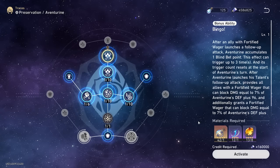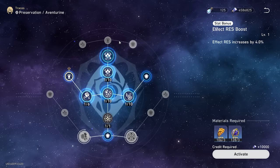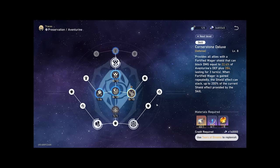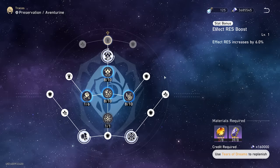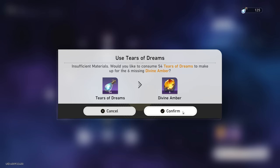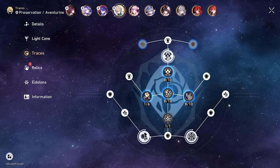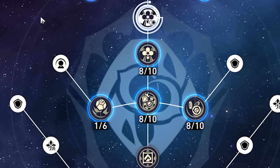Anyways, back to Aventurine. Next thing we've got to do is upgrade all his traces. I have pre-grinded most of the materials, so we'll skip past this part until I fully max them out. I got up to 888 — I think I'm going to use some Tears of Dreams to get a couple more traces. That should be everything we're able to do. Pretty decent traces — not the best, but it will definitely work for Aventurine.